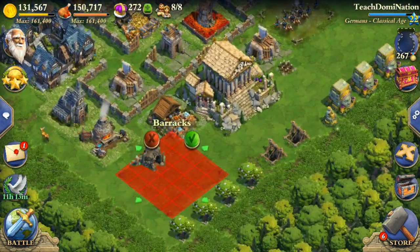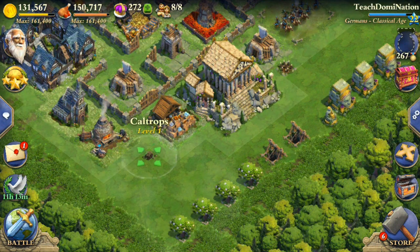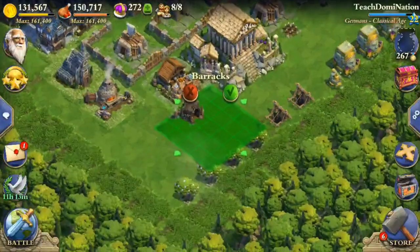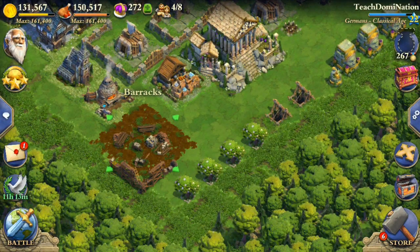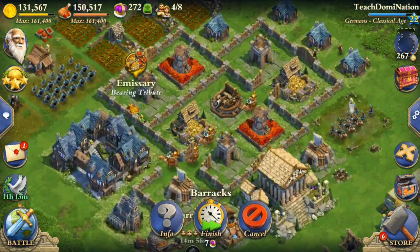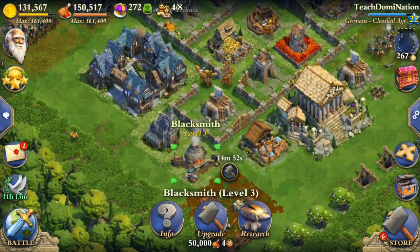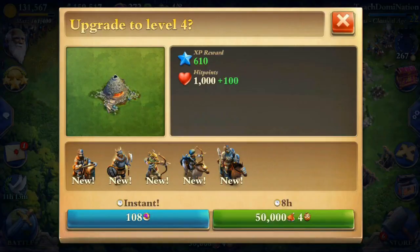I chose the Coliseum last time, but first let's get a new barracks. The first thing you should definitely do is buy a new barracks. Second, you've got to upgrade your blacksmith — that's going to take eight hours, which is better than I expected.